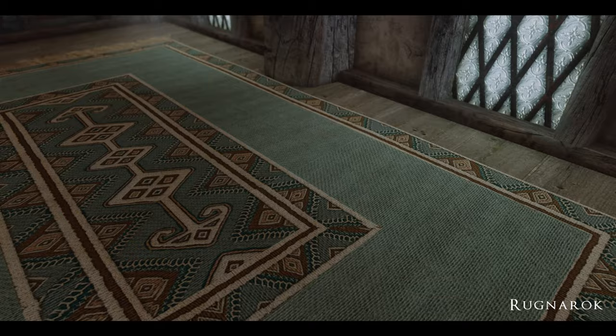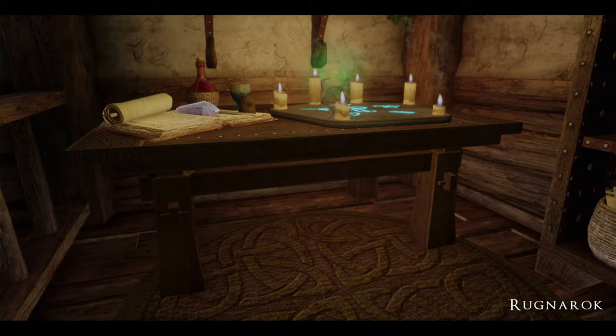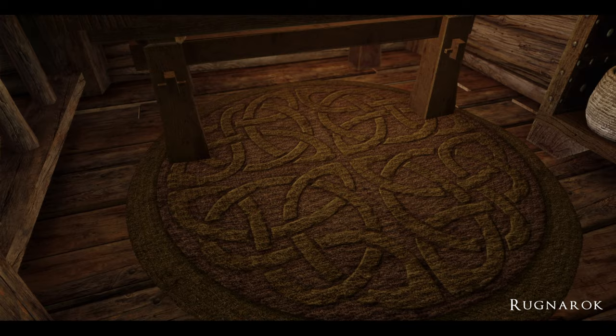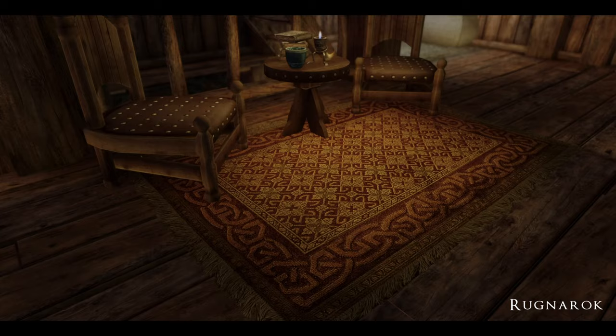Ragnarok — now this is old school. These are the best looking rugs you can put in Skyrim. It retextures all of the rugs you find throughout the game, even the rolled up coiled rugs that people shove in their corners. This does a great job and I love the alpha maps on the tassels at the end of the rugs.